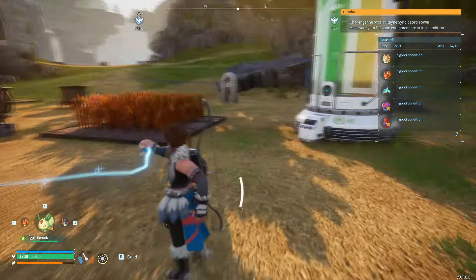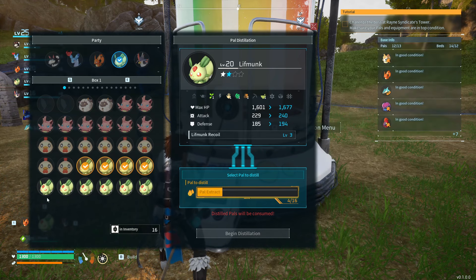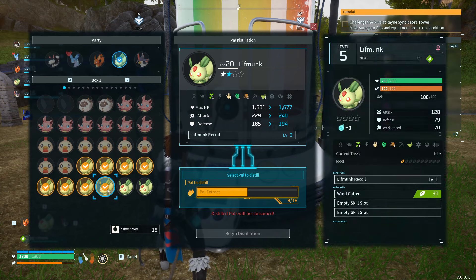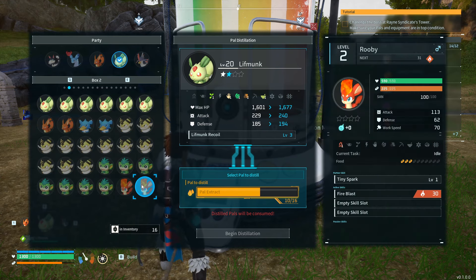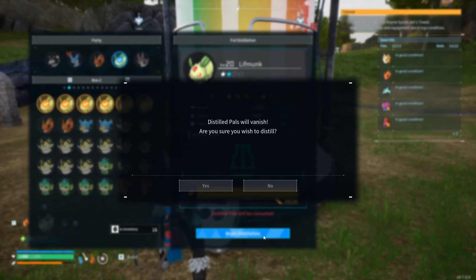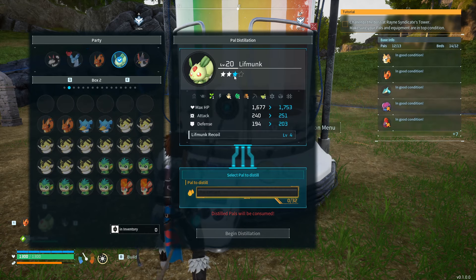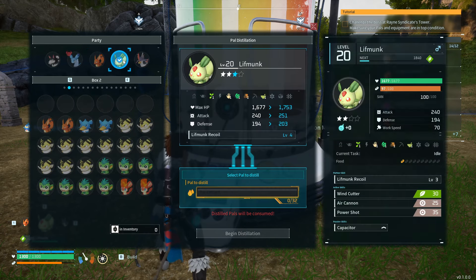Now we're going into the pod and giving it to him — doing 16. Make sure the first pal you click on is the one getting upgraded; the rest are all being sacrificed. Alright, 16 — bye bye. There we go. My pal is now level two. His attack stat was 229 before and now it's 240, so it went up just a little bit. Remember, it's raising their base stats.